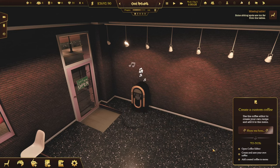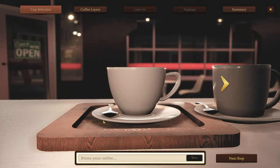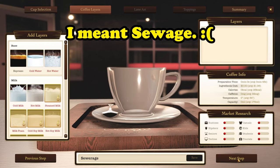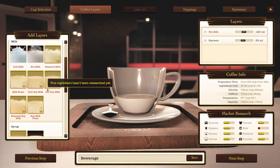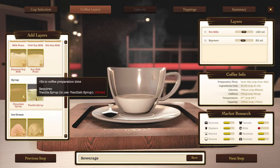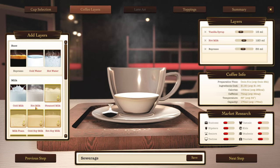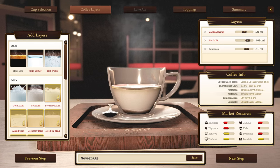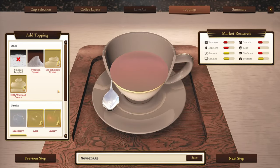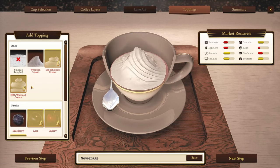That sounds interesting. Open the coffee editor. Is that over here too? So what are we going to call our new coffee? I have an idea. Espresso and hot milk. Do we have anything else? Because everything apparently requires research. Vanilla syrup — we'll put some vanilla syrup in there too. It looks like I can do layers, but I don't actually have vanilla syrup. Can we just do this? Maybe a little bit more espresso there too. Next step. Base — I guess whipped cream. We could put whipped cream on there. Blueberries — I'm pretty sure I'm not going to have blueberries. Why don't we just go with that? It looks delicious.